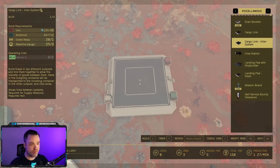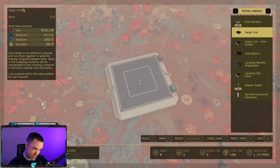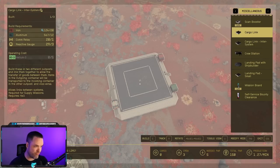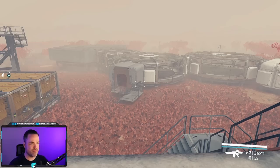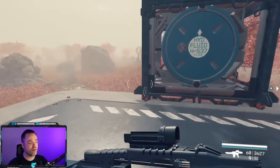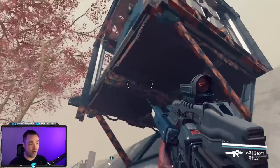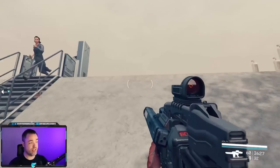If you have outposts across multiple star systems, you'll need the cargo link inter-system. You can tell them apart by an extra node in the bottom left corner of the platform — that's where you feed the operating cost, which is helium-3. The inter-system cargo link requires helium-3 to operate, but it can reach anywhere in the settled systems.